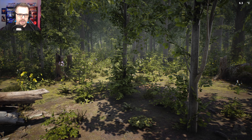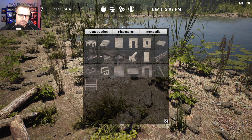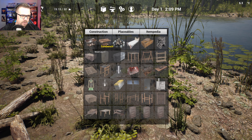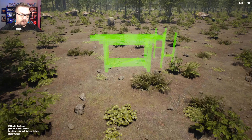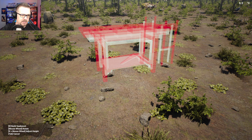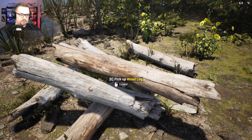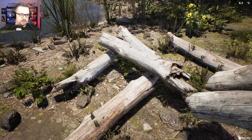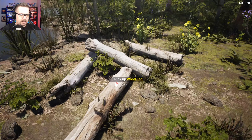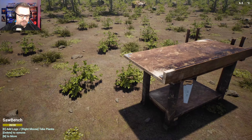Saw bench — see that bird over there? Four wood logs. Oh, so there it is — saw bench. Okay, okay, okay. I don't want it anymore. So then I pick these — okay, so three is the limit. I only need one. There we go, I got a saw bench. What do you want me to do now?